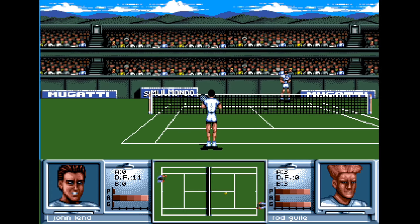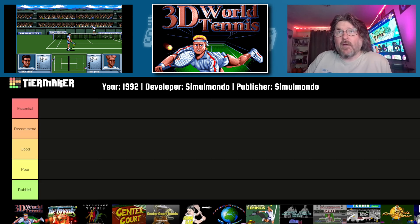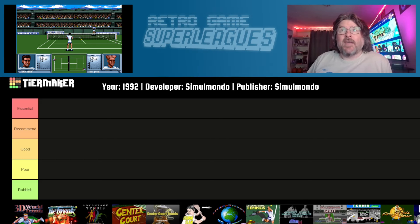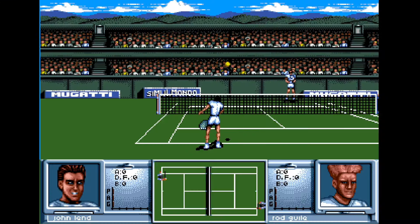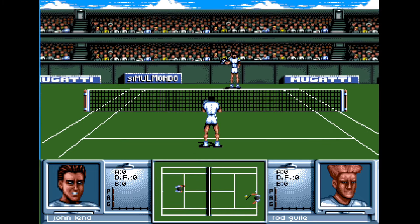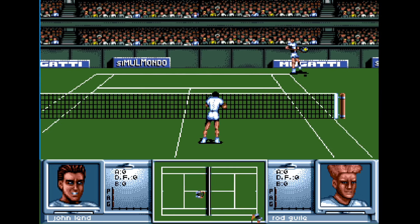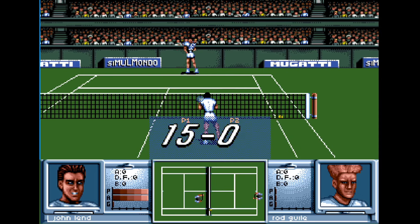First up, we have 3D World Tennis, which came out in 1992 from Simul Mondo. And this is a perfect example of all those Amiga games that seem to have menus populated with icons rather than text. I spent far too much time navigating around menu screens, trying to work out how to just play a match of tennis.